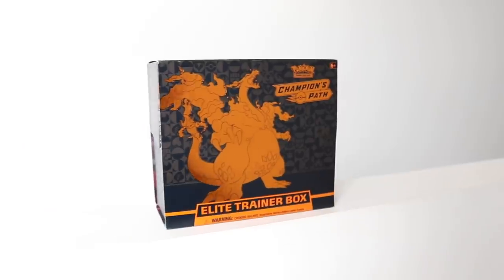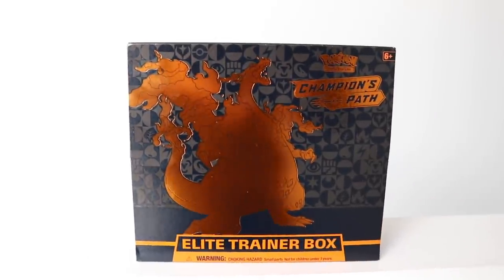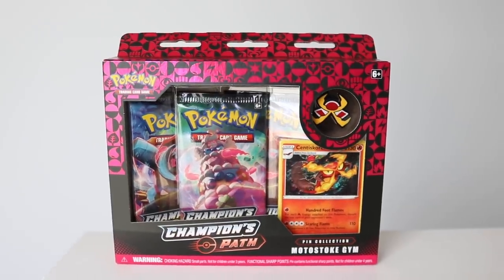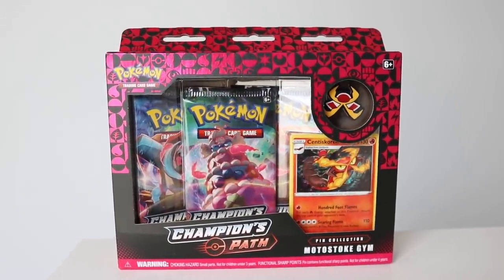You've got to find one of the two Charizards in the set, and that's where Chaos Cards sent me an email saying they were going to send me another ETB. So we're cracking that open today, but they said that wouldn't be a good Search For episode because we don't want the fun to end there. So we've also got the brand new Motosto Gym Pin Collection to open up.